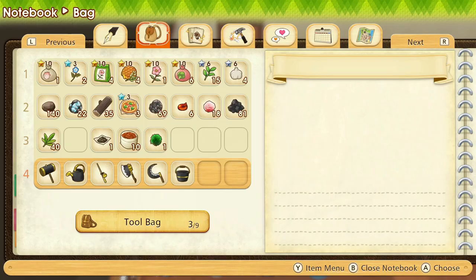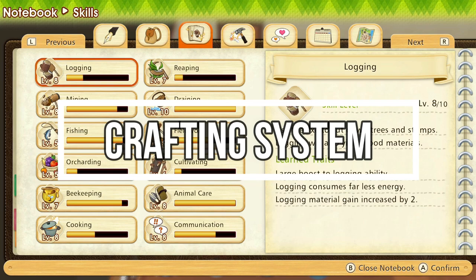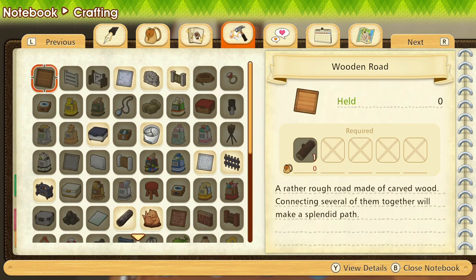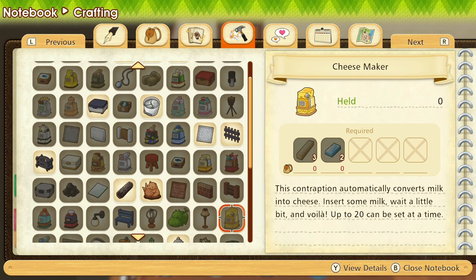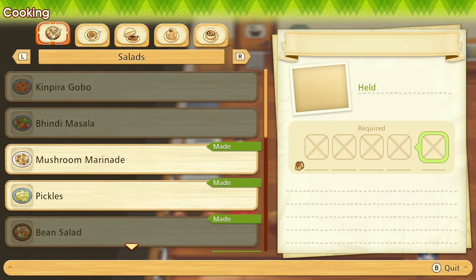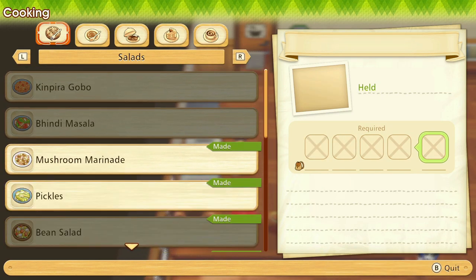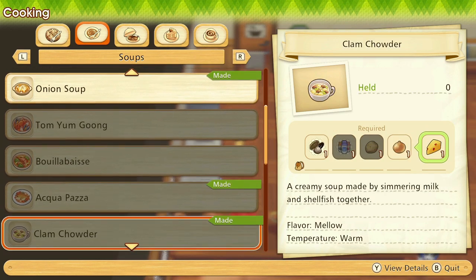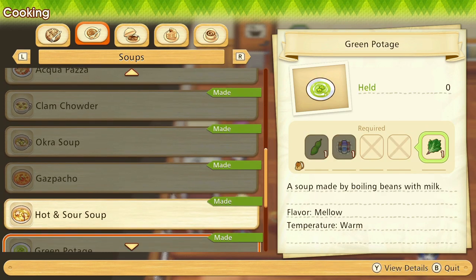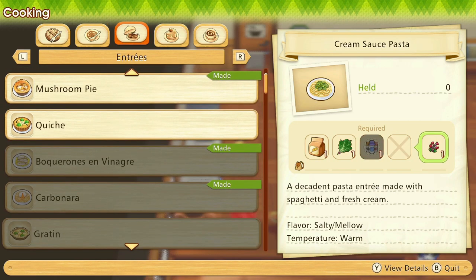The crafting system in this game is also extremely well done. You can craft all sorts of different items, and not only that, but you can also cook different items. There's a large assortment of recipes you can make, and you can even turn them in to the local gourmand for some prizes, which is a fun little mini-game within the game. You'll be getting more recipes and more crafting items as time goes on and as you level up your skills.